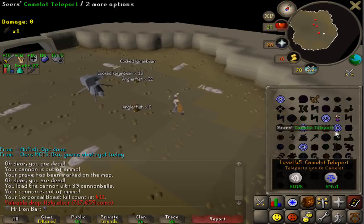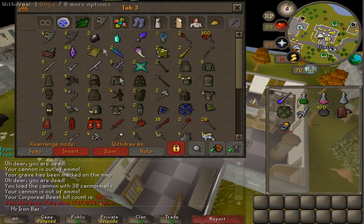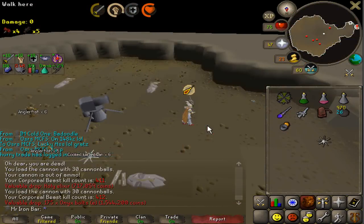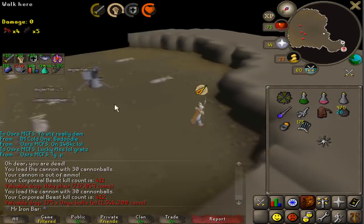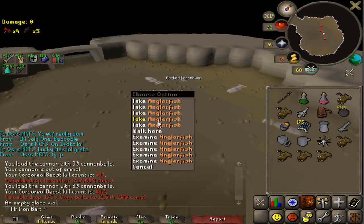Pretty good harvest today from Corporeal Beast. I now have more blessed spirit shields than I do normal spirit shields. We got some nice drops in 12 kills today.